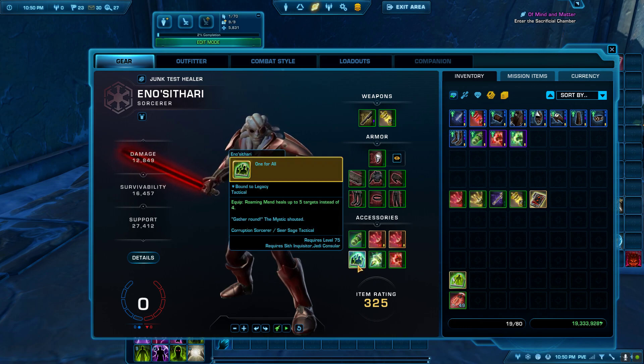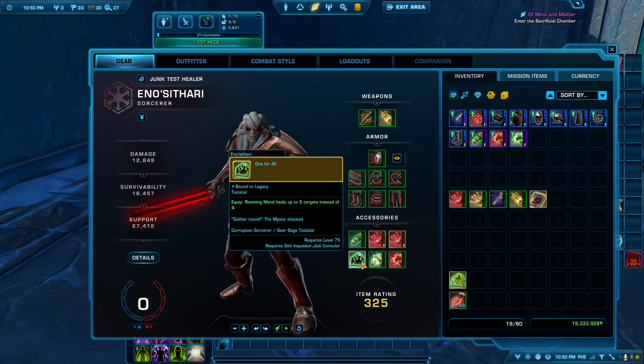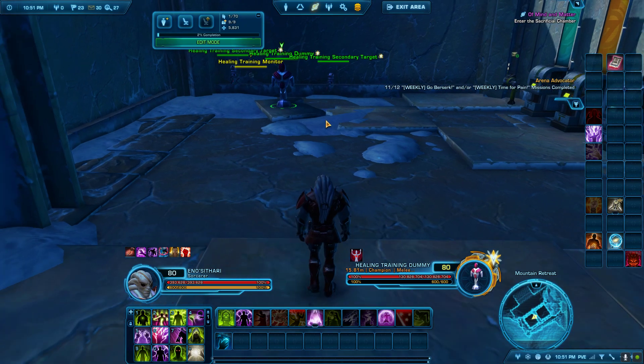Let's look at the gear. You'll want to use the tactical called One for All. This makes Roaming Mend heal up to five targets instead of four — it's your most powerful heal and gives an extra free bounce, which is great. The other two tacticals are Unmatched Haste and Revitalize. I'm using these because I want resurgence for that free extra heal — and I stole my DPS's tactical.